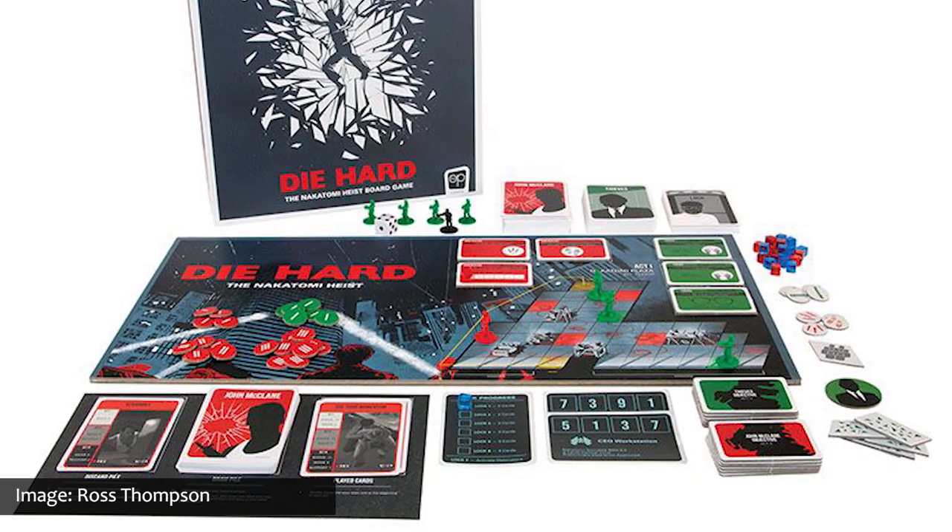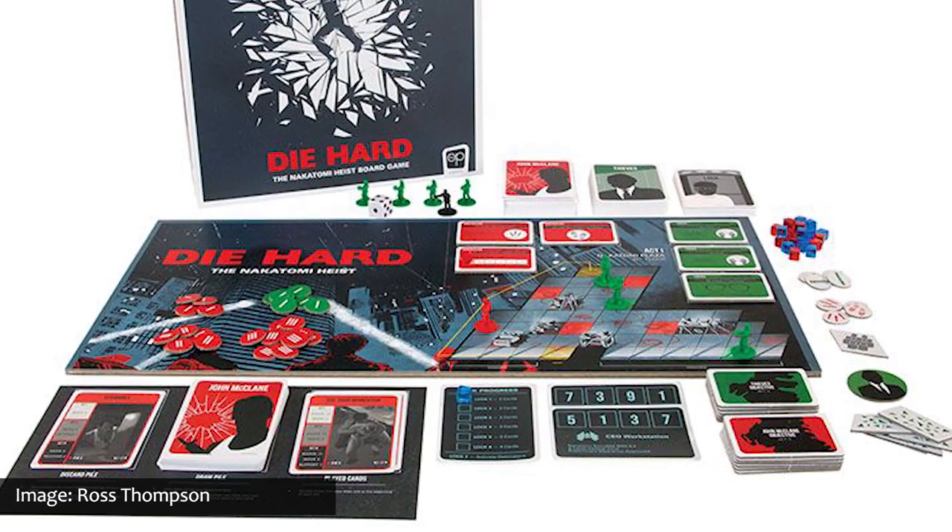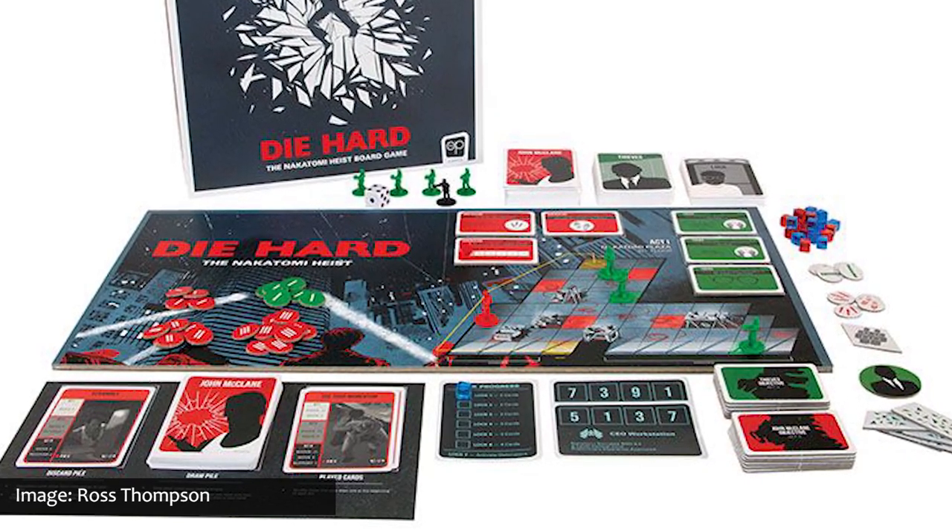Number nine is Die Hard: The Nakatomi Heist Board Game, based on my second or third favorite movie of all time. This game uses a one-versus-many asymmetric gameplay system to pit protagonist John McClane against other thieves cooperating to foil the hero's plan to save hostages in the iconic Nakatomi Plaza high-rise — the same setting as the very first Die Hard movie, arguably the only Die Hard movie worth considering canon. Movie buffs and hobby game enthusiasts will appreciate the game's distinct homage to the 1988 film. Please let this game be amazing.